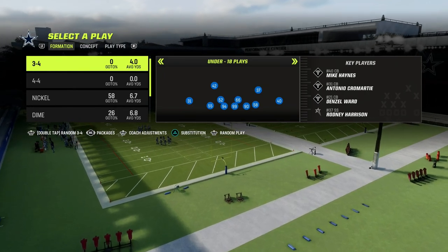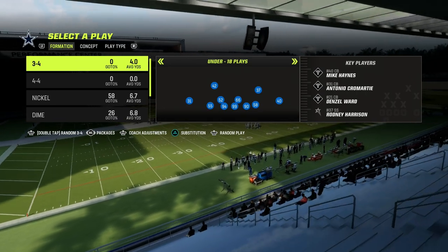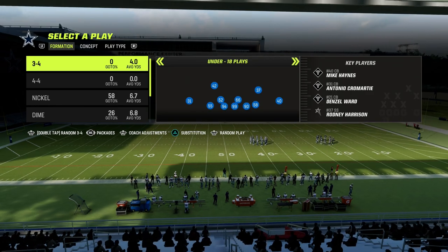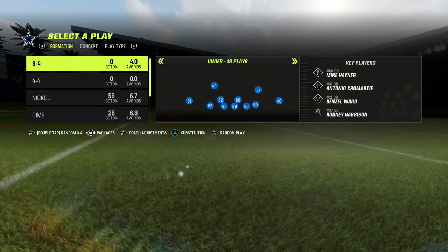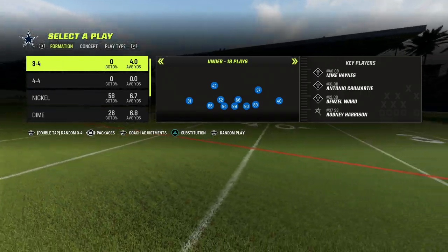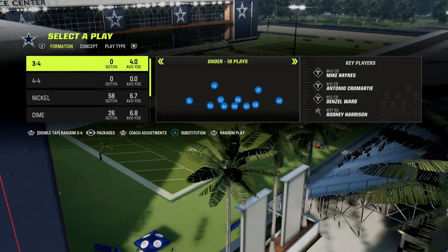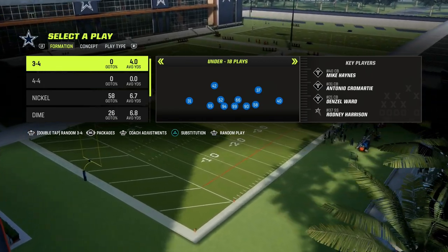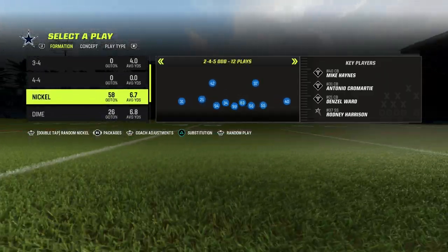It's not the whole version — everything's going to be in the Patreon. We did a completed, updated version a few days ago covering 2-4-5 odd, 3-3-5 odd, 3-3 cub, nickel over, big nickel, dollar, 1-4-6, 2-3-6, 3-2 mug, and quarters normal. If you want access to all those defenses, everything's in the Patreon — $10 gets you access to everything. Links are down in the description.